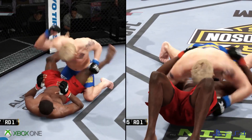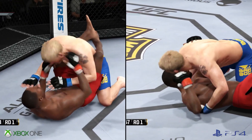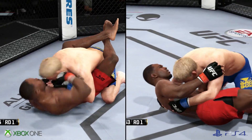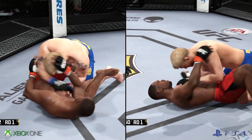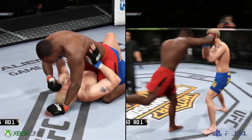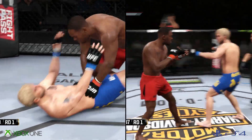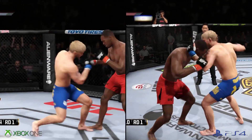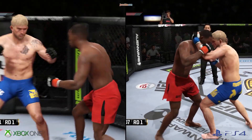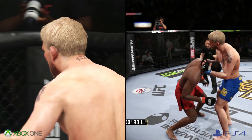That's a nice, clean shot. Horrifying ground and pound on top. Good right by Gustafson. Landed some big punches in this position. Nice combination. Oh my, just right there!